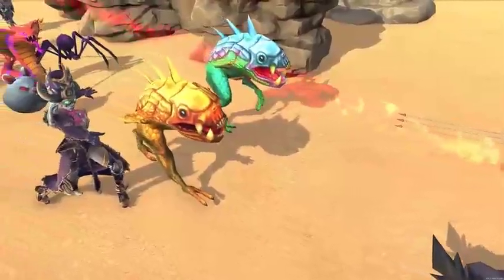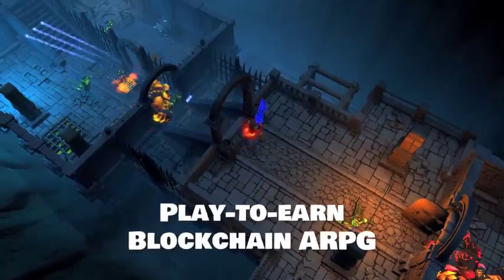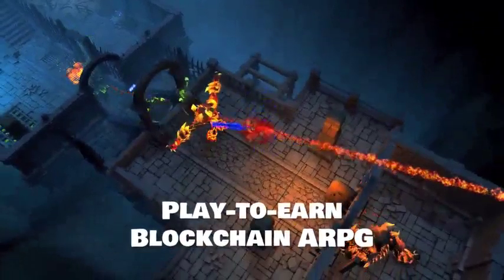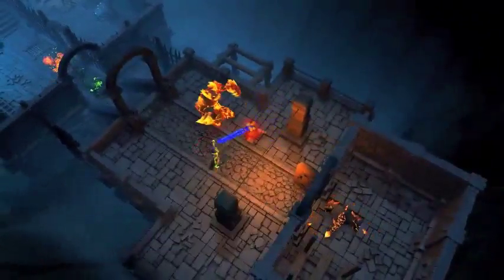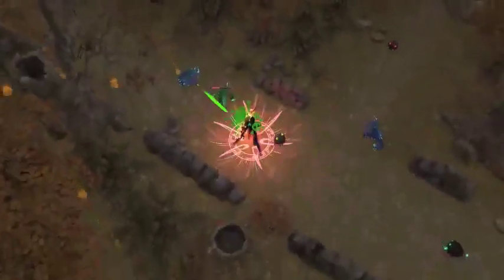Lost Relics is a free-to-play, play-to-earn action-adventure RPG NFT game powered by Unity on the Ethereum blockchain. The game takes place in Talmud, a vast open world with dungeons and forests to explore. Players can wander through town and NPCs will give them quests to complete.